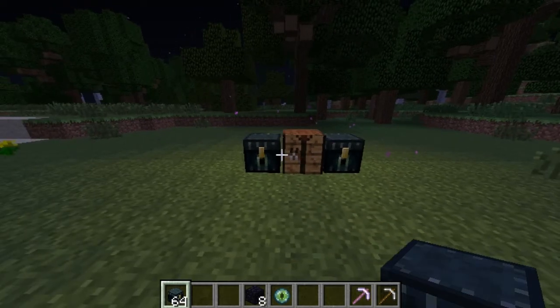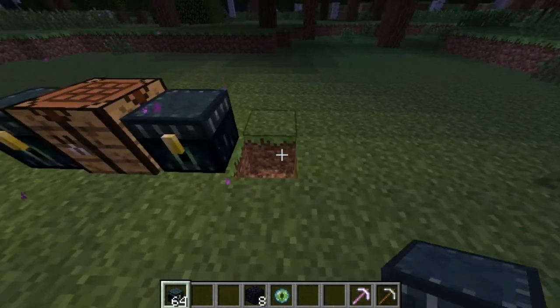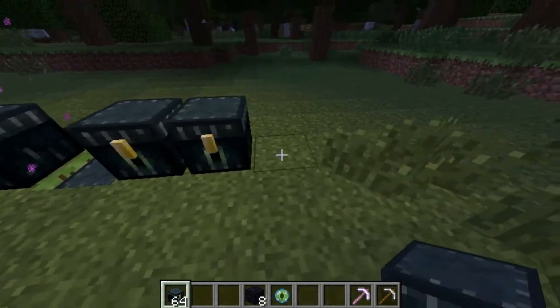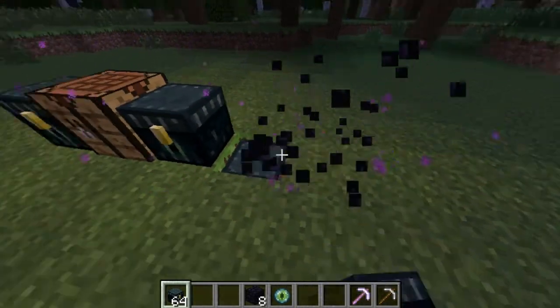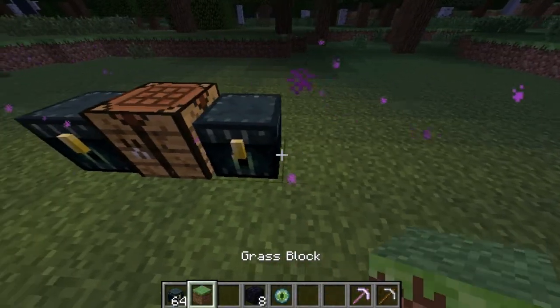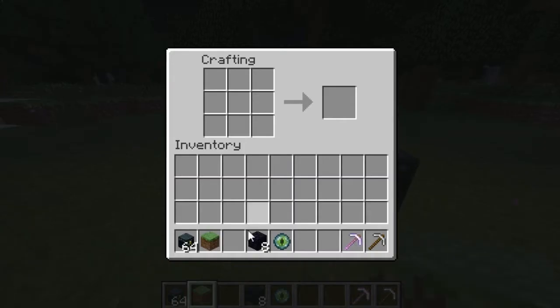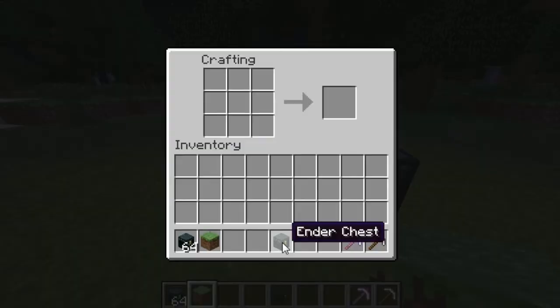The difference between an ender chest and a normal chest is these cannot be doubled. You can place them beside each other, but they cannot be doubled. And how you craft the ender chest is you need eight obsidian — put it all around like you would a regular chest, but place an eye of ender in the middle of it, and it creates an ender chest.